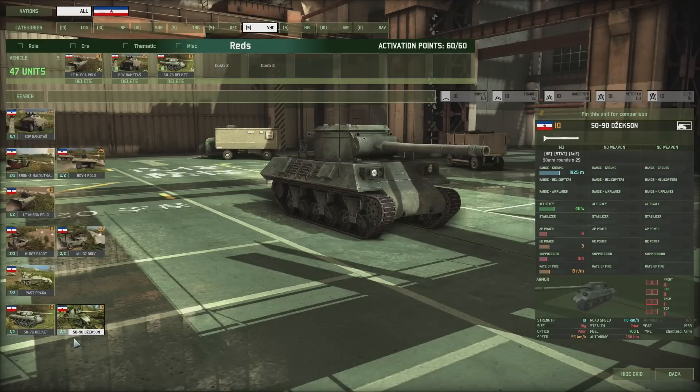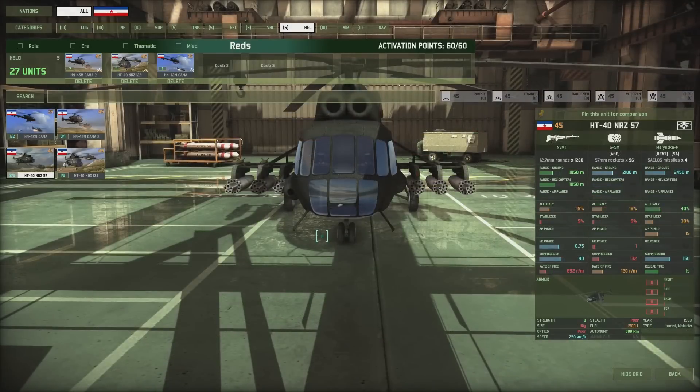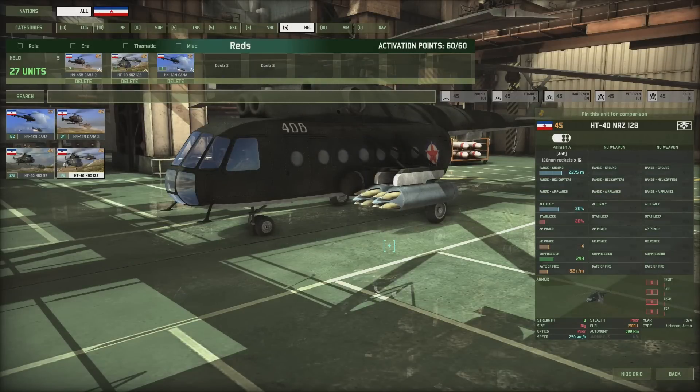To spice things up, you can always take a Jackson or Hellcat. Not much choice in the Helo tab; however, with Gamma 2 you are wielding a cheap and spammable all-purpose tank killer slash Helo hunter — probably will see them a lot in Helo rushes. Then there is a helicopter armed with a million unguided rockets and a helicopter with 128mm, 4 high explosive power missiles.